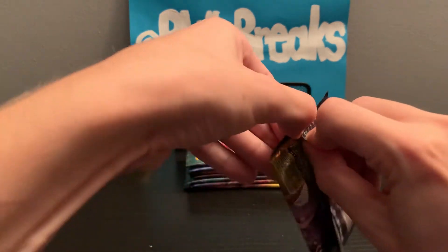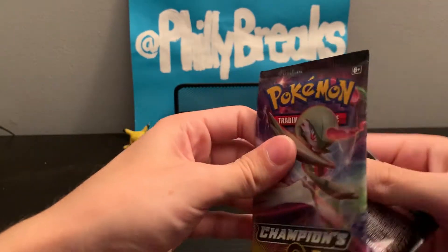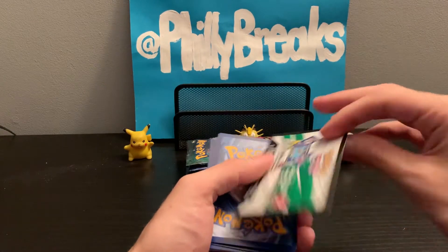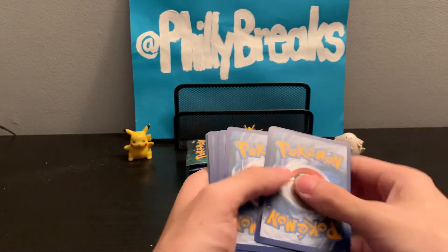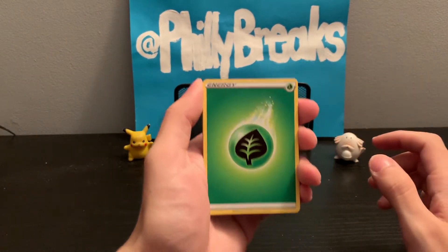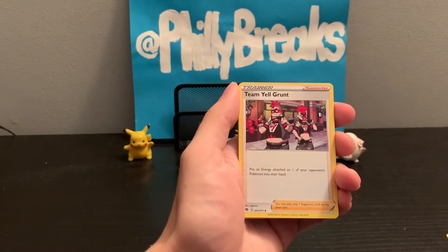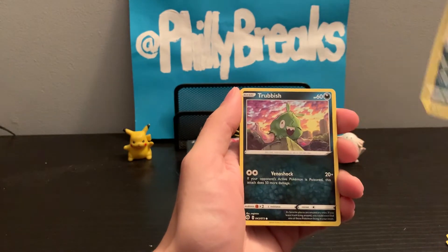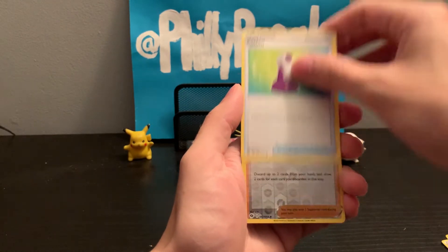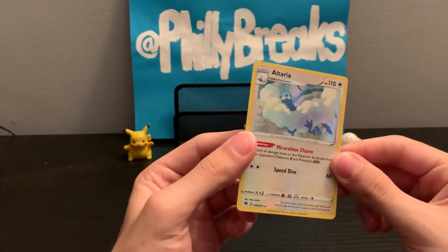This is the ETB I was sitting on. I was gonna sell it, and I was like, nah, I'll open it for a video. Pack 3: Leaf energy, Hatenna, Malamar, Team Yell Grunt again, Nickit. These cards are so thin nowadays. Trubbish, Hatenna, Rockruff, Potion, Milo, and Altaria holographic.